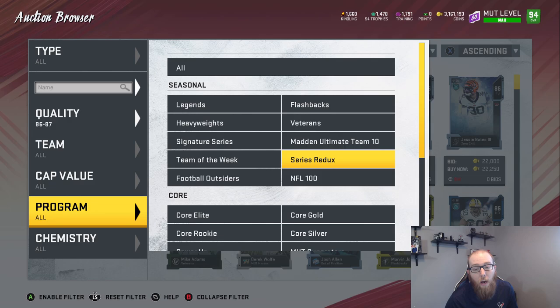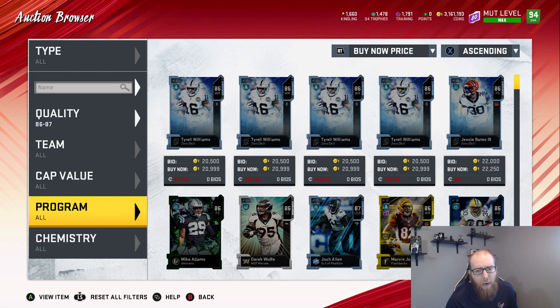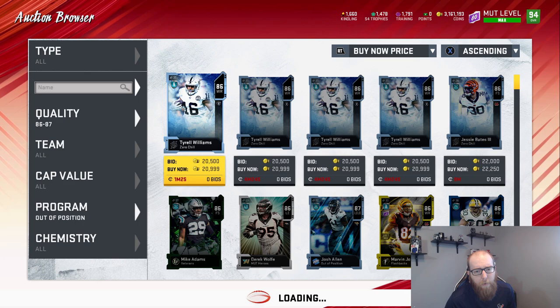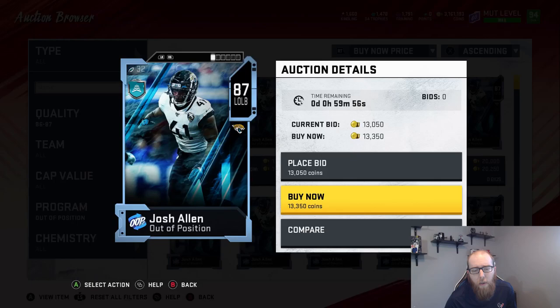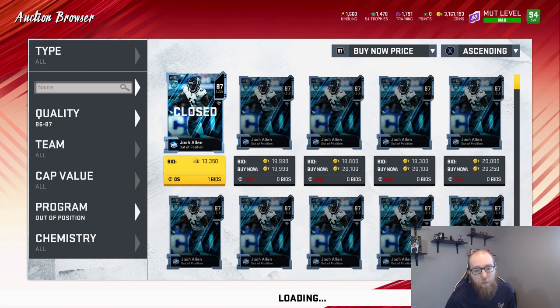Josh Allen — he's not bad. Really, find the out-of-position players. The 86s in general are not good values; even if you pay around 18,000 you're going to pay well over 30 coins per kindling. So you're really not going to want to stock up on those for kindling — but that doesn't mean they're not good for sniping. I missed that one because I was late, but that would have been a fantastic deal on Josh Allen. You're going to see a lot of those if you just stick with it — they're going to be popping up a lot.